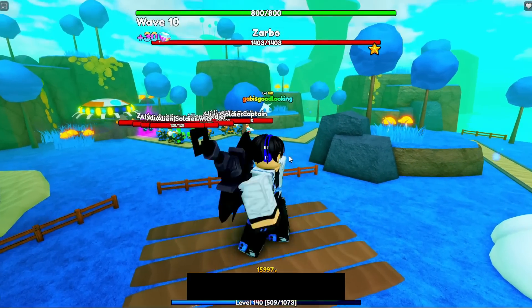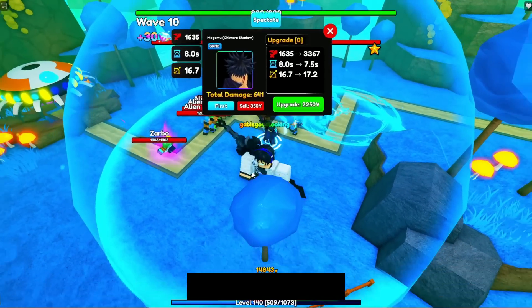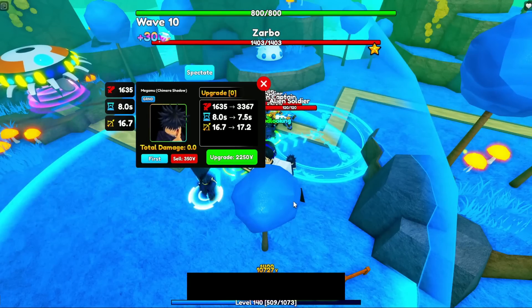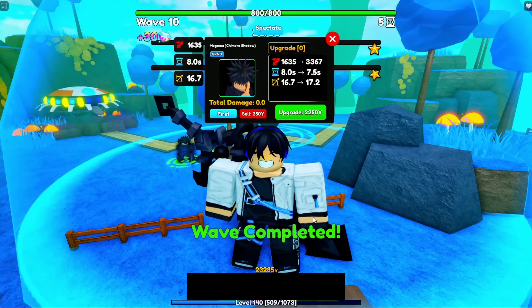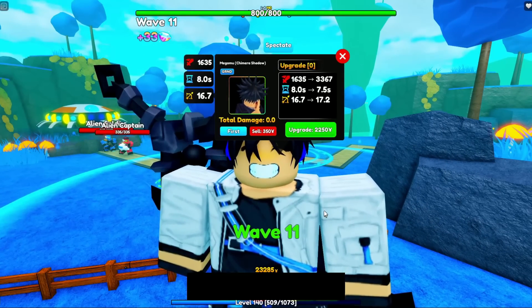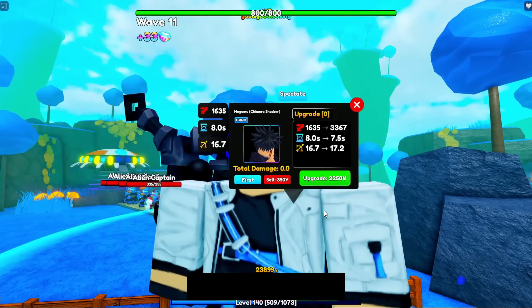The next unit you will be needing is Megumu Chimura Shadow, which is the evolved version of Megumu. I picked Megumu Chimura Shadow because he applies the curse debuff, which increases damage on enemies by 15%. This is especially valuable since the new maps have so much health — not owning Megumu Chimura Shadow will definitely hold you back from smoothly grinding Anime Adventures.